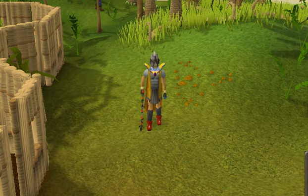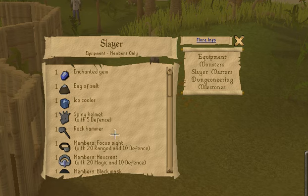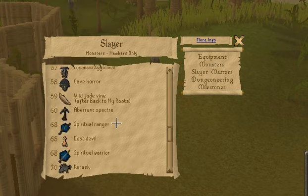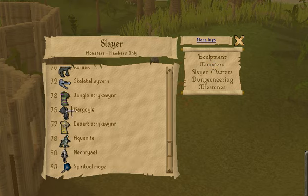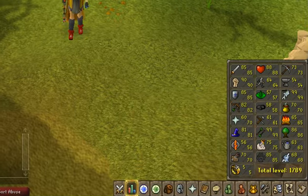What's up everyone, Shindo here, and today I'm going to be making another guide. We're going to be killing gargoyles — this is my slayer task. You need a rock hammer to kill these, and you also need 75 Slayer.